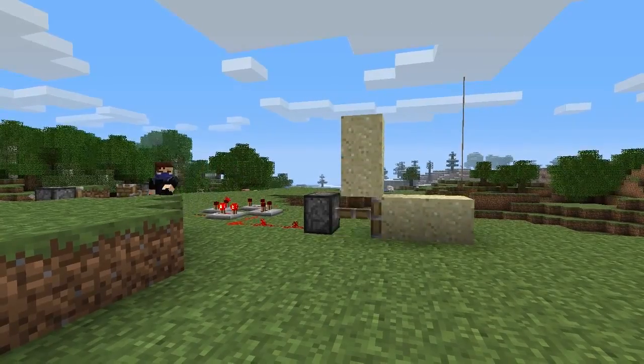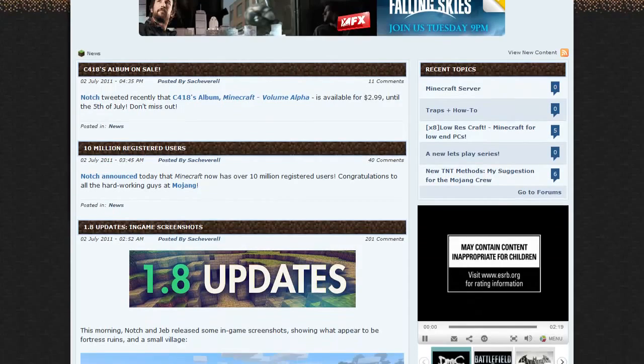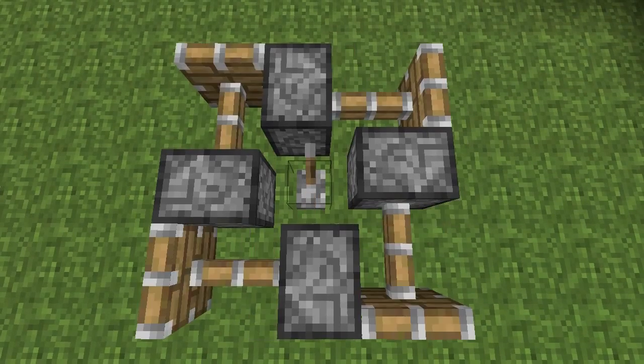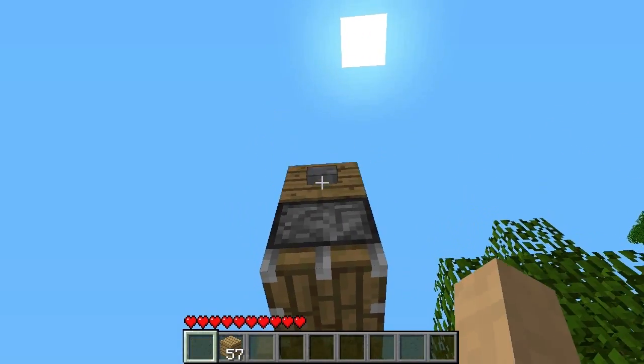Let's start by looking at pistons, which have finally been introduced into the game ever since a mod gained popularity on the Minecraft forums. These are created with four cobblestone, three wooden planks, an iron ingot, and a piece of redstone. For those getting confused about which way to get it to face, always remember that it comes at you — so if you want it to face downwards, look up.